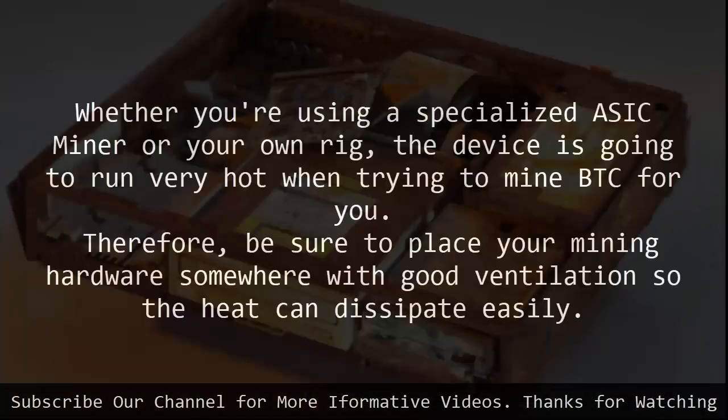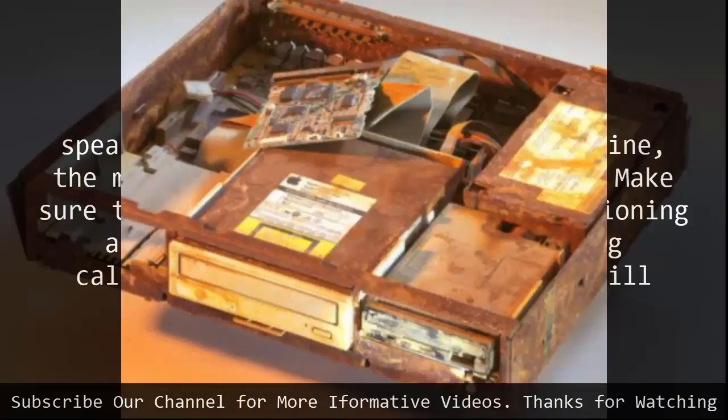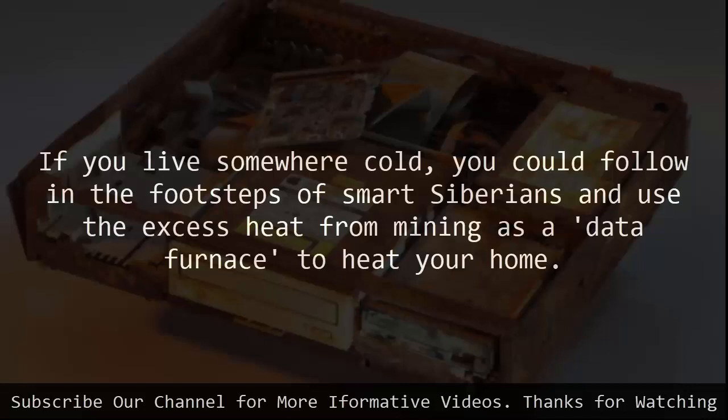13. Beat the Heat. Whether you're using a specialized ASIC miner or your own rig, the device is going to run very hot when trying to mine BTC for you. Therefore, be sure to place your mining hardware somewhere with good ventilation so the heat can dissipate easily. Generally speaking, the cooler your mining machine, the more efficiently it will perform. Make sure to factor the costs of air conditioning and/or a heat pump into your mining calculations to be certain you're still running a profitable enterprise. If you live somewhere cold, you could follow in the footsteps of smart Siberians and use the excess heat from mining as a data furnace to heat your home.